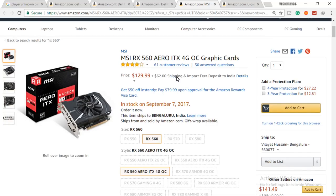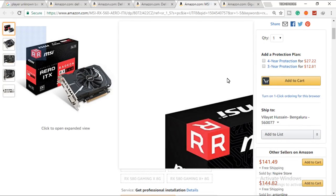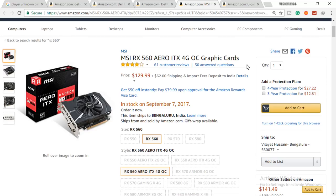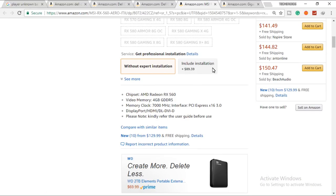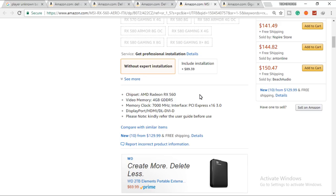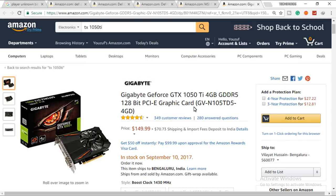For the graphics card, my first recommendation is the MSI RX 560 Aero ITX. It comes with 4 gigabytes of GDDR5 clocked at 7000 MHz on a 128-bit memory interface, with HDMI, DVI, and DisplayPort, and it's DirectX 12 compatible. You can play the most demanding games at 1080p medium to max settings and still get 60 FPS — retailing for about $129.